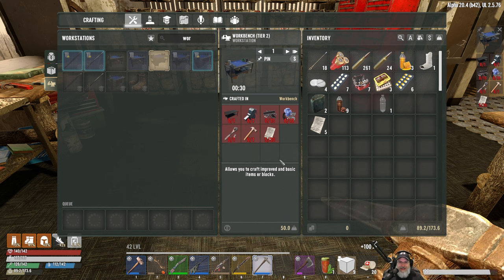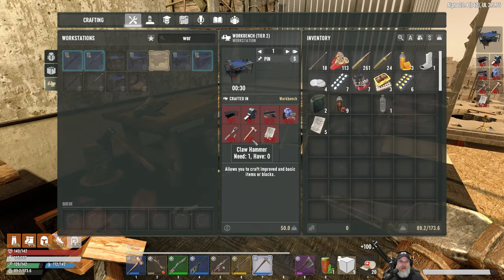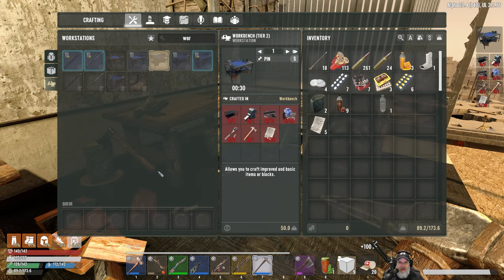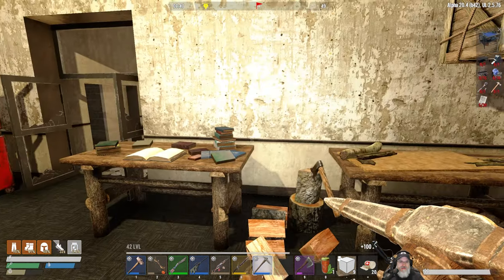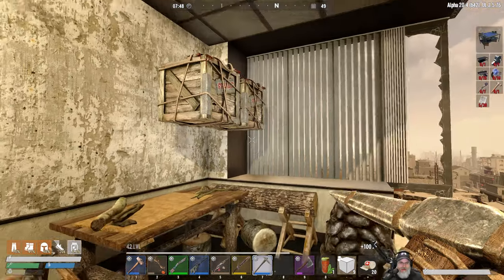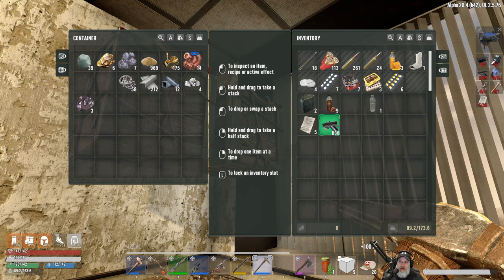The rest of this isn't that bad - the ratchet I can do, I just have to go out and get a bunch more steel again. Son of a bitch. Nothing's ever easy. Nothing's ever freaking easy. We don't want it to be easy though, because then it's not as fun, right? Okay well, let's start gathering what we can gather here.